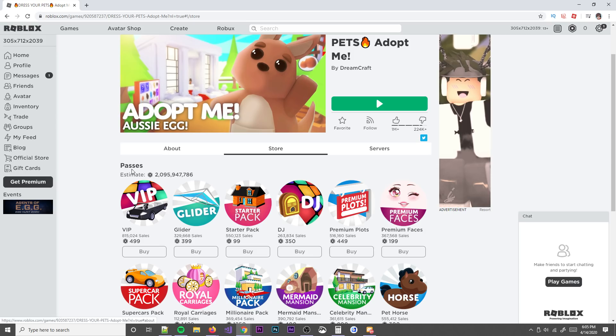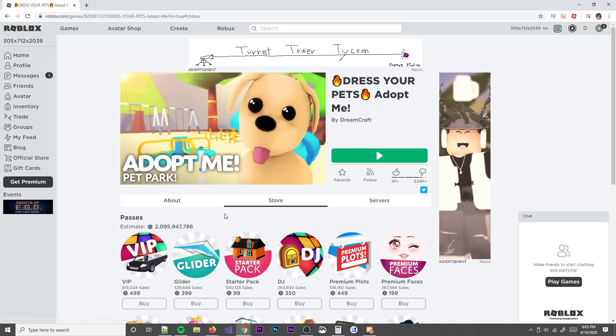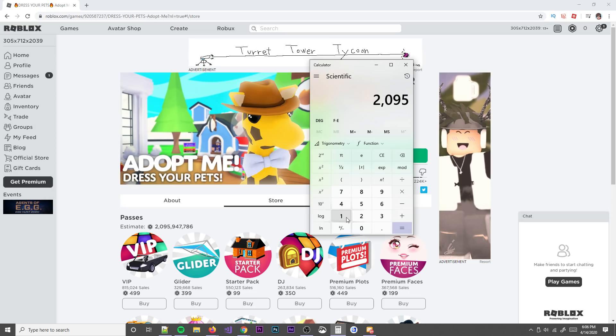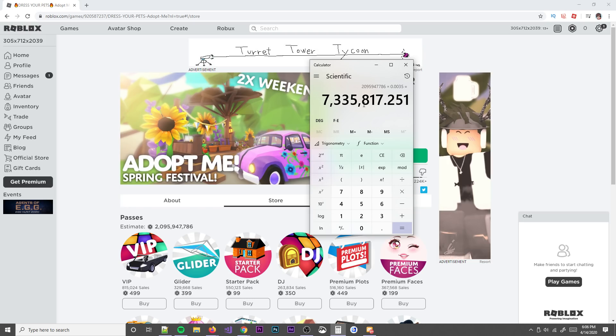From game passes, Adopt Me made two billion, ninety-five million, nine hundred forty-seven thousand, seven hundred eighty-six Robux. Now if you convert this to real life money through something called a Developer Exchange, you multiply the amount of Robux by 0.0035 — that's the exchange rate. So with roughly two billion Robux, if you multiply that by the DevX rate of 0.0035, they made seven million dollars off game passes alone.